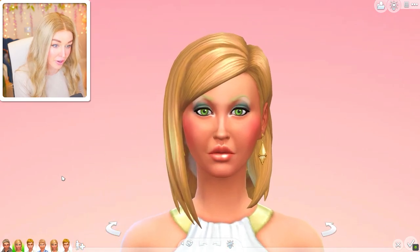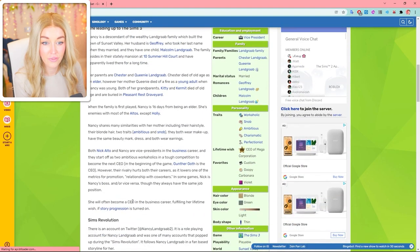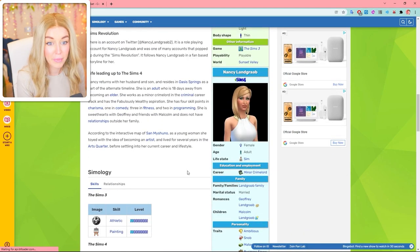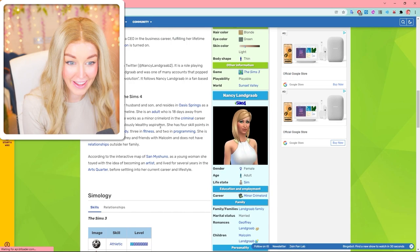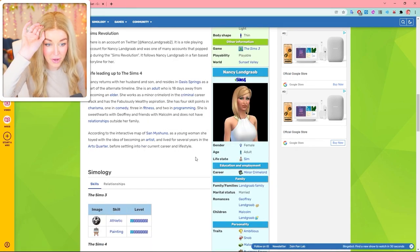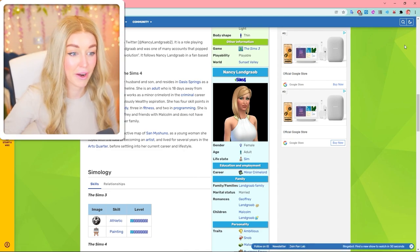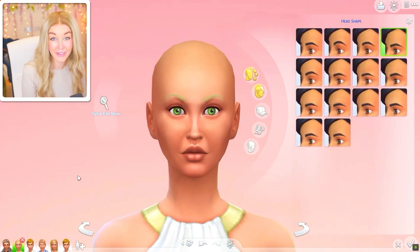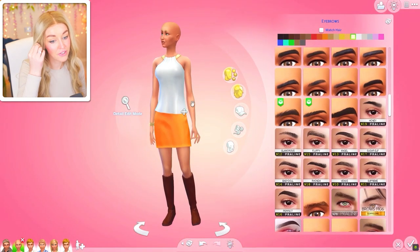Moving on to Nancy Landgrab — that original makeup is really something. Nancy is the head of the Landgrab family. In Sims 3 she wanted to become CEO of the business career, but in Sims 4 she's now in the criminal career as a minor crime lord with the Fabulously Wealthy aspiration. According to an interactive map, as a young woman she told people she wanted to be an artist, lived in the arts quarter, then went down this criminal route.